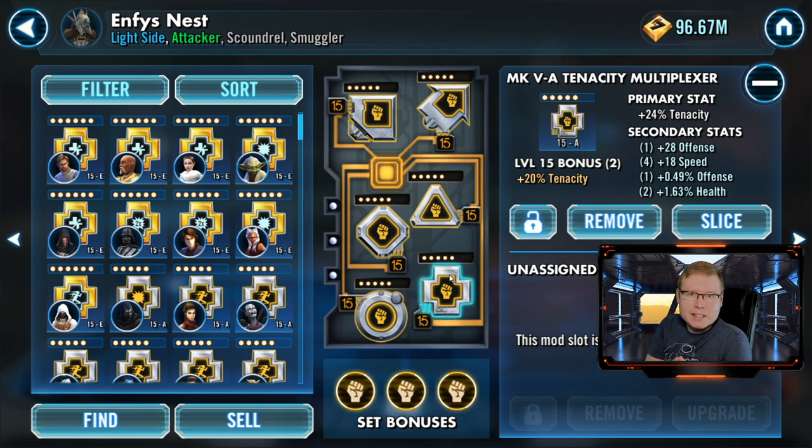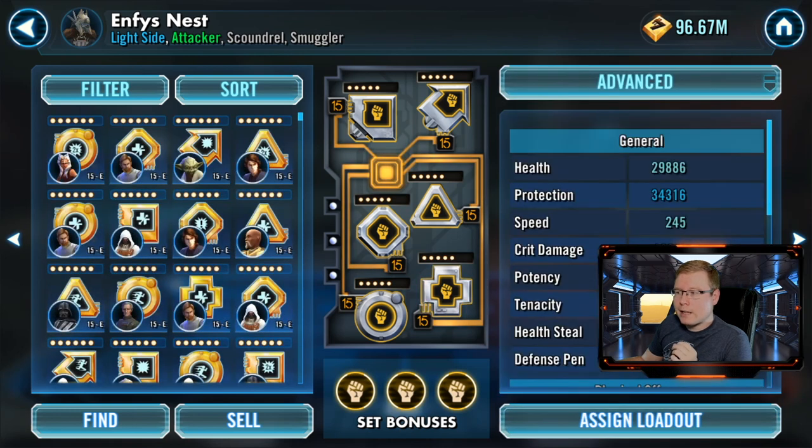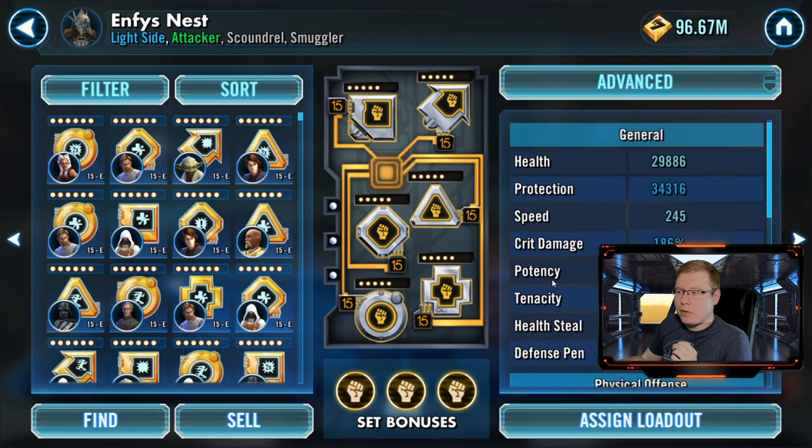For the multiplexer, if you're running a tenacity set you've got to have a tenacity multiplexer. This one has speed, offense, and health on there, but definitely make sure you're going for that tenacity primary stat — it will definitely help you avoid getting those debuffs landed on you.